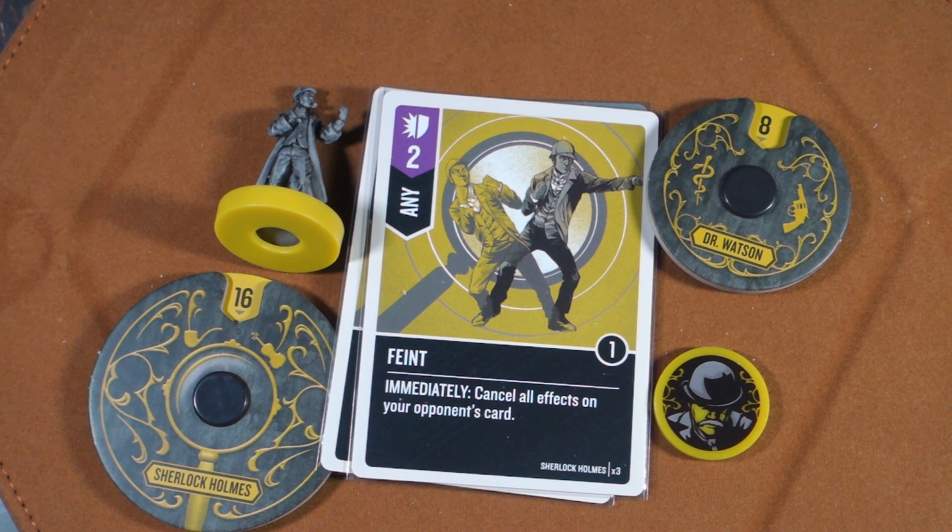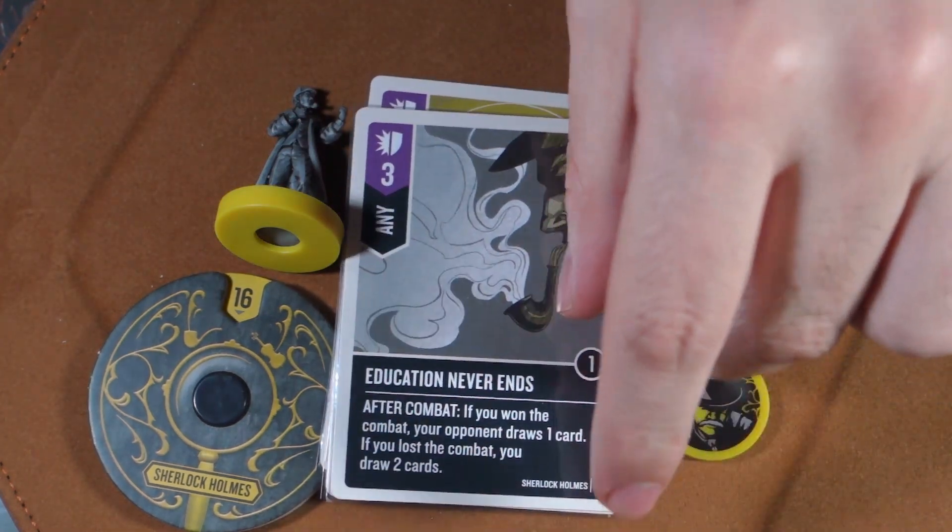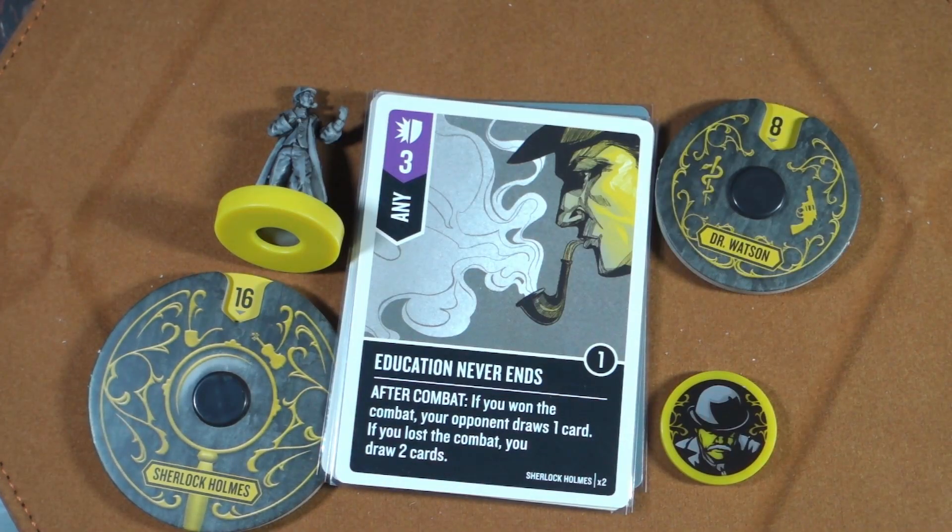His other purple 'any' card is Education Never Ends. After combat, if you won, your opponent draws one card; if you lost, you draw two cards. If you lose, you're getting more cards in your hand, and with a character like Sherlock Holmes, you want cards in your hand because you're going to be doing all kinds of things.